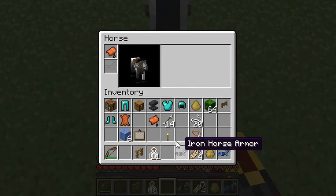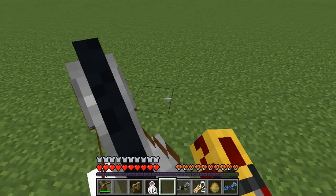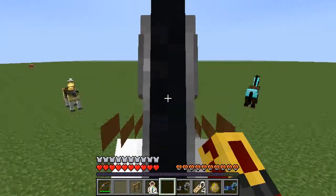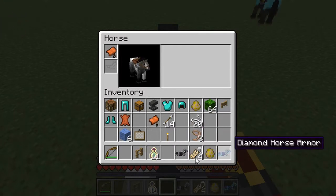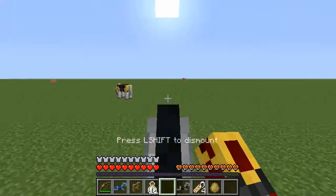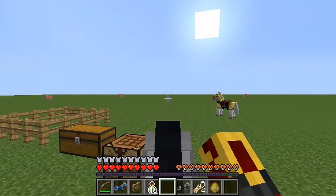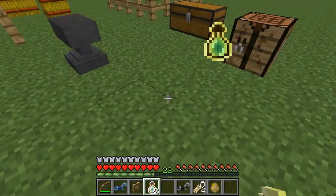Here's a horse with no armor — it just has a saddle, so it has low protection. If you want to protect your horse, you should get armor. There are different types of horse armor: iron horse armor, diamond horse armor, and gold horse armor. Diamond is the strongest, iron is the second strongest, and gold is the weakest. Those are the only three types.